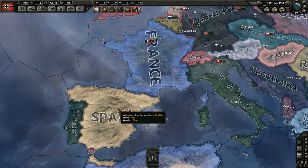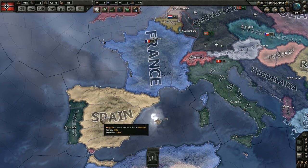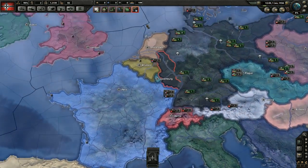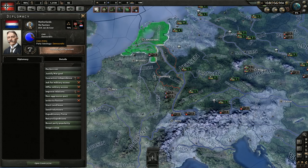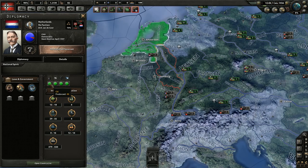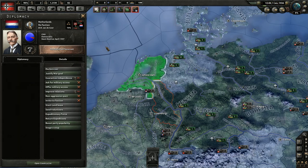To use a historical example: say the Spanish Civil War breaks out and we as Germany want to help the nationalists — we can send them volunteers and still retain full control over those units. Importantly, you do not have to be at war with the country you're fighting, which is a very big difference from expeditionary forces. On the diplomacy screen you can also see a breakdown of a country's party ideology, their national focus, and detailed information like how much oil they produce and how many units they have. The accuracy of these estimates is based on your intelligence — for example, we can see the Netherlands has 29 to 35 ships but we're not sure of the exact number.